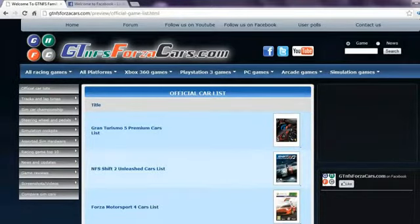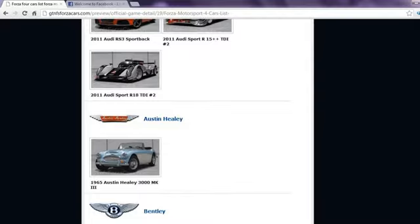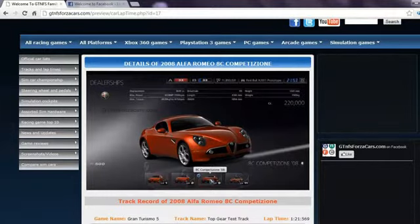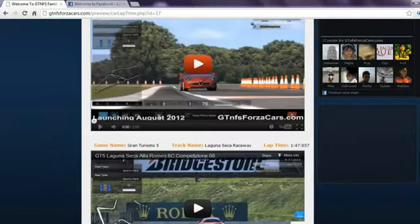On our website you can find official car lists from most famous racing games in the world, including every DLC car released so far, with high resolution photos. If any car model from the car list has a YouTube logo beside their name, you can click on that car thumbnail and get all the lap time data and videos by that sim car. You can also play the YouTube videos directly on our website.